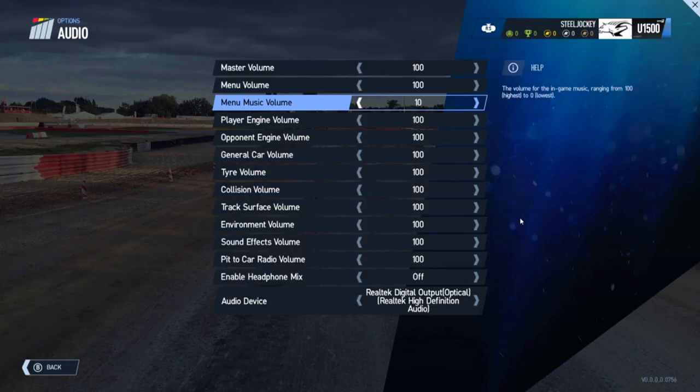We're going to start off with the audio options. As you can see on screen, we have the options to change the volume of any audio in the game. We've got the master volume, menu volume, player engine volume, opponent engine volume, general car volume, tyre volume, collision volume, track surface volume, environment volume, sound effects volume, pit to car radio volume, and the ability to change your headphone mix on or off, as well as setting your audio device. All of these sounds are fully adjustable.